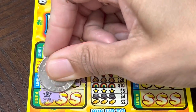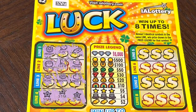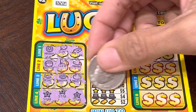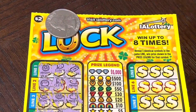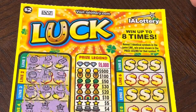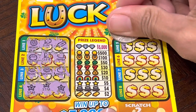We're on the board! We got a star here, we got a star, and we got another star — we already won five dollars! So this is a two dollar ticket and we won five dollars on the fourth line. That was a good one.